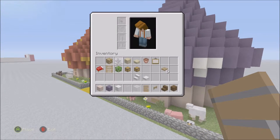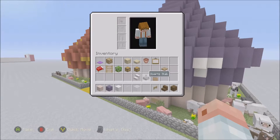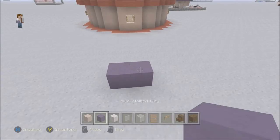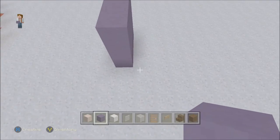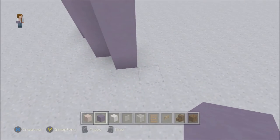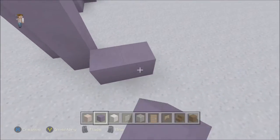I'm going to swap out the light gray carpet for purple carpet. Let's build it right next to the existing one. You're going to start with a three by three base and figure out where your door is. Then you come out two, go up three, come up one - so the bottom is three high. Go out two and then one, two, three - same thing. It's just a repeatable pattern, basically making a circle all the way around.